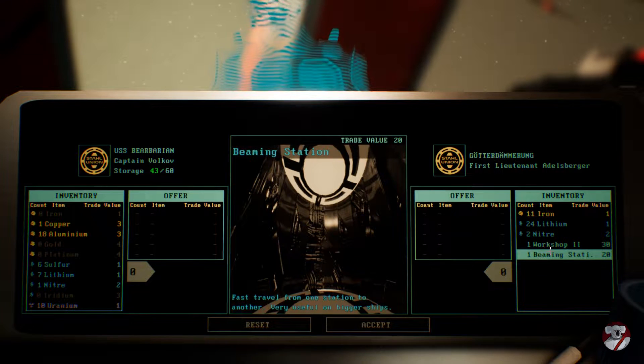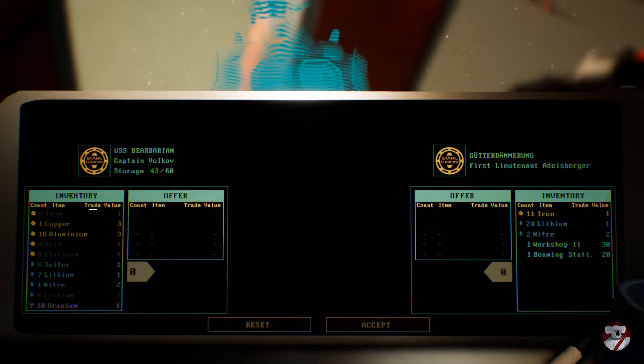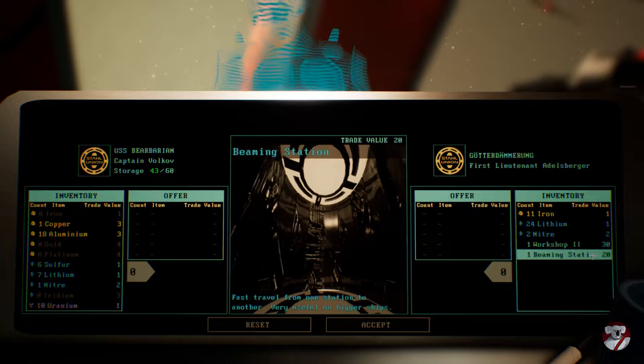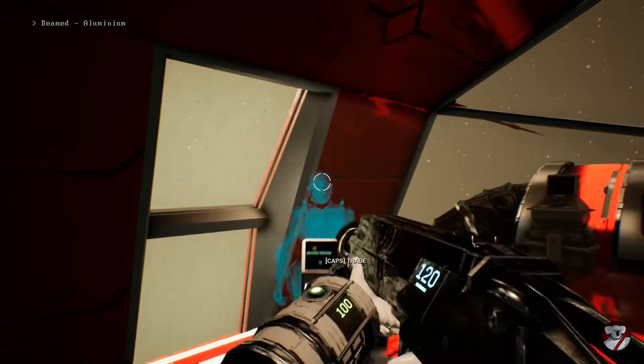He does have two schematics that I want, but unfortunately I also don't have a lot of resources to trade for those. He wants 30 different resources for the workshop and 20 for a beaming station. Even though the workshop may give us access to better weapons and defenses, the beaming station for just fast traveling around the ship could be really good. Either way, we're probably going to have to come back to the trader to get those schematics.